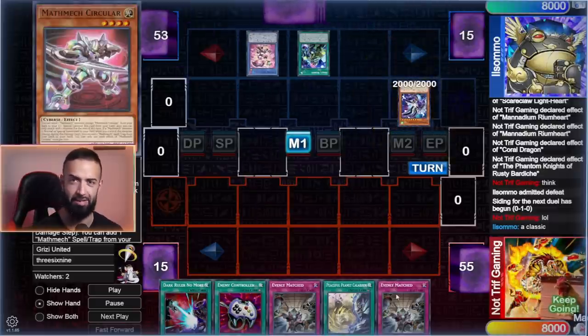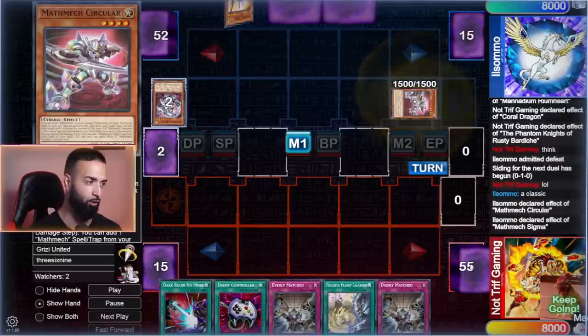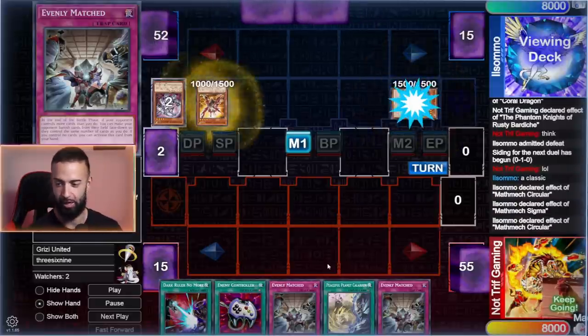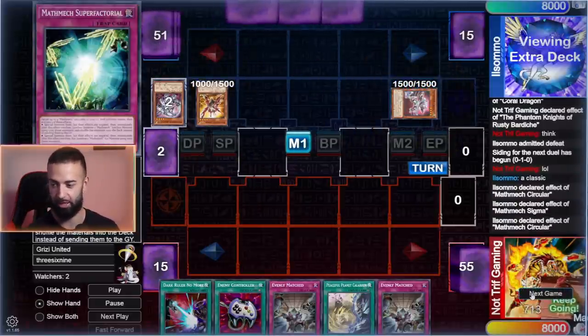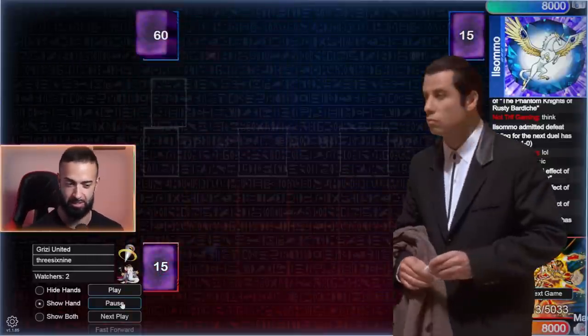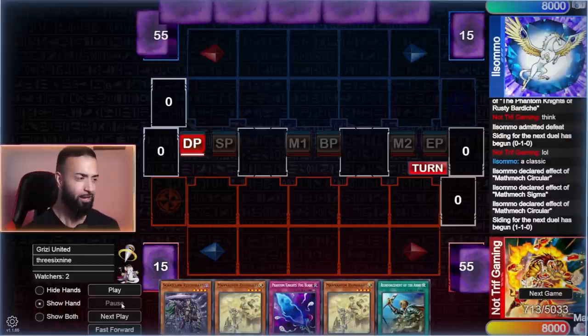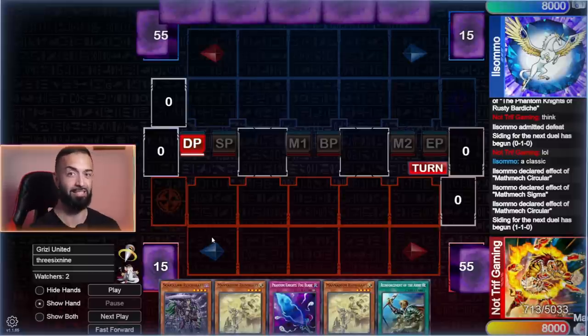Game 2: I drew every defensive card known to mankind. We play 18, we side into like 25 — sadly we drew all of it — and we only drew one starter with nothing else. We're actually going to end up losing this game because of a misplay. I'm disgusted at my own misplay. Let's do it again.